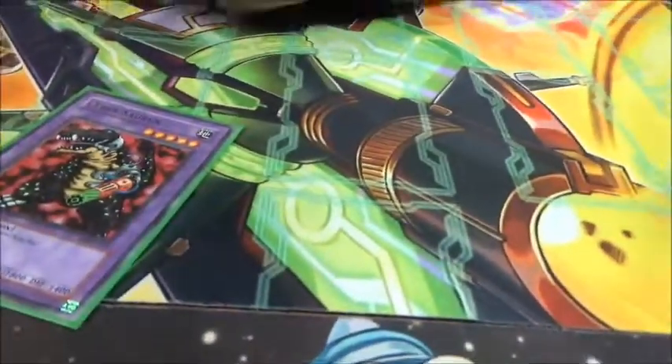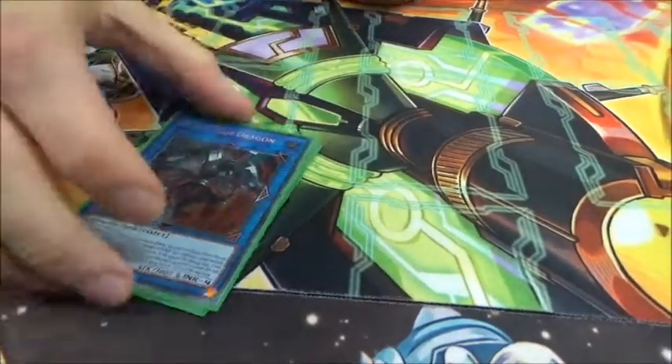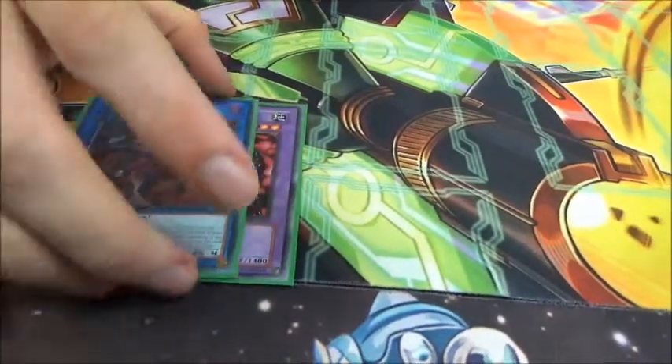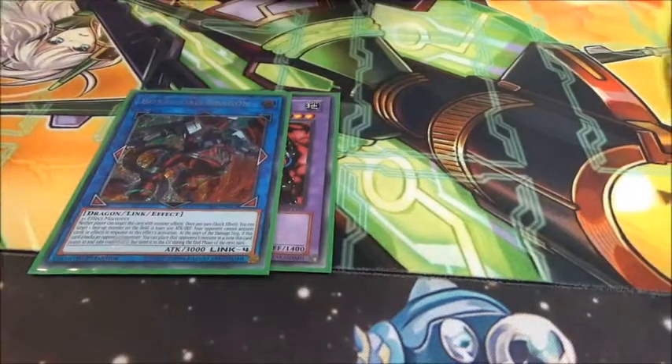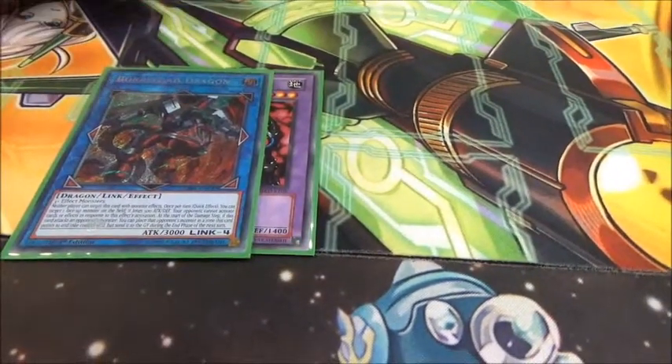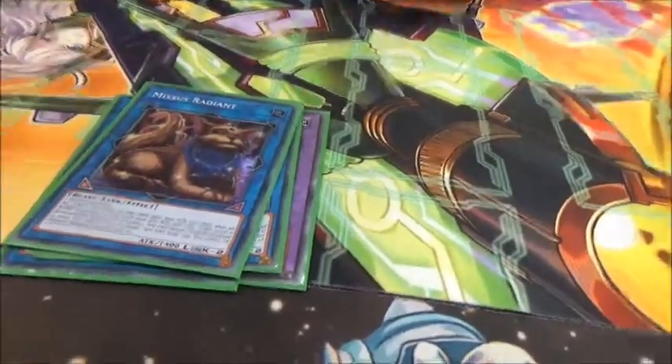Now the extra deck. One Cybersaurus because it's the Instant Fusion target. Borreload Dragon because the deck can easily bring out many monsters as long as it gets a turn to play. I don't have Borrelsword yet which does need to go in. Double Madolche Sistar because they're all Earth monsters — Double Mrs. Radiant because they're all Earths.